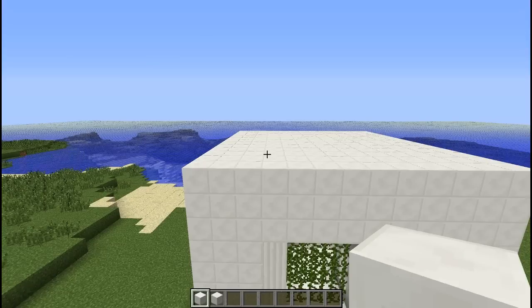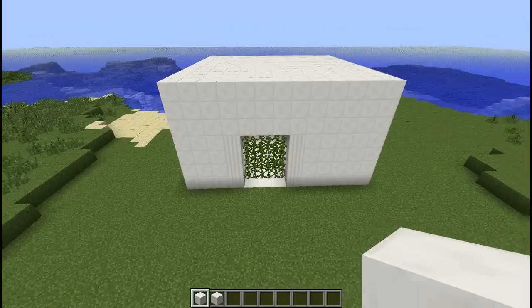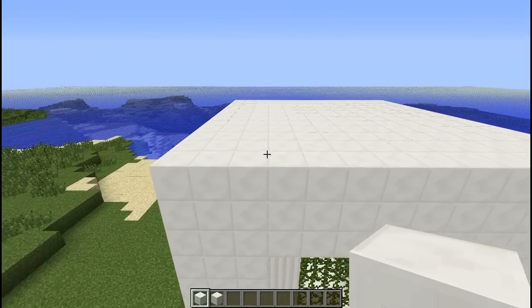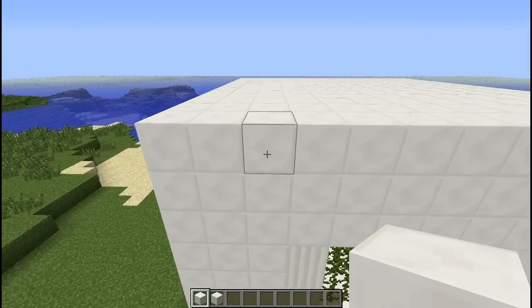Now that we've got that done we can start working on the layout for the bedroom. Since we're going to be turning this into a house in the end and we want all these rooms to work together nicely, I've already pre-planned a specific layout for the bedroom and I'm going to walk you through that right now.